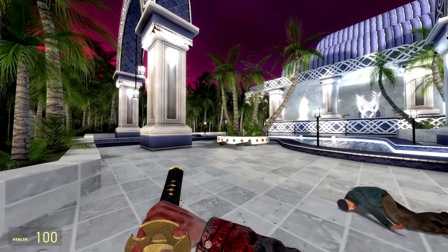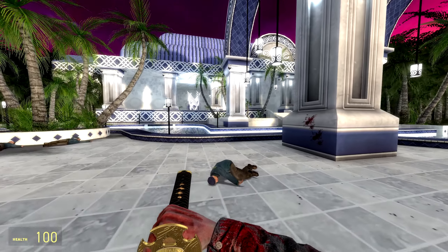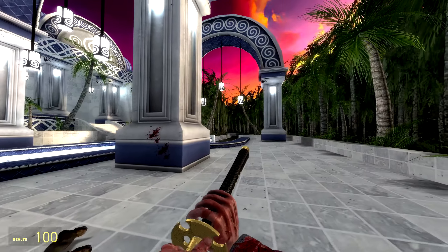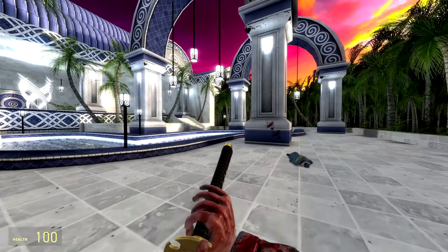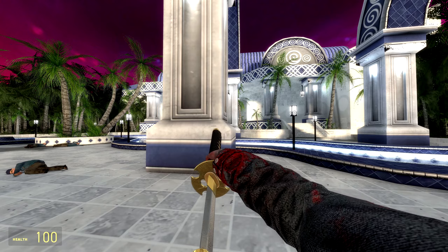Today we're gonna awaken the inner samurai within all of us. This is going to be the Flash Cut 2 Swep. Now if you guys remember, I think we did take a look at Flash Cut 1 — I think it was quite a long time ago in fact — and it was this Katana mod where it was more than just your standard melee weapon, and this one is going to take that to the absolute extreme, so there's a lot to go over. Let's start with the basics though.